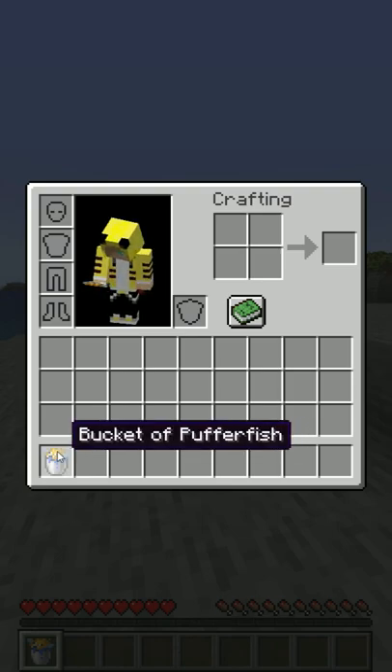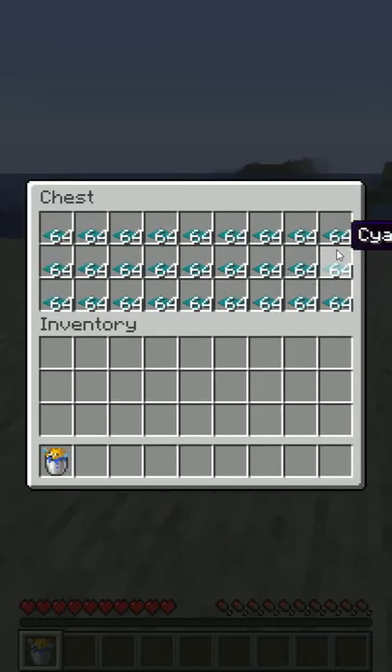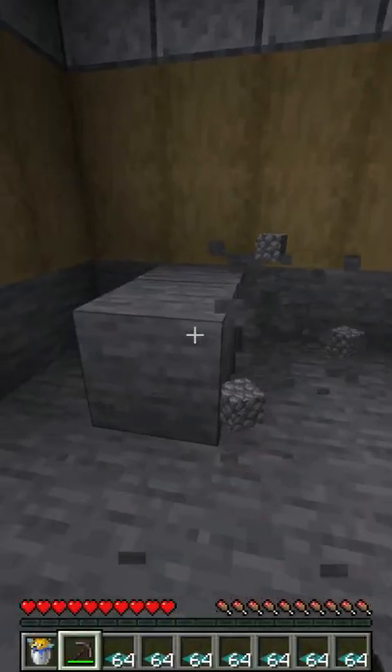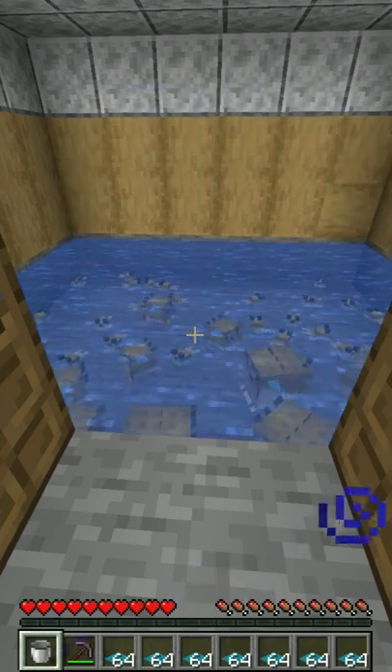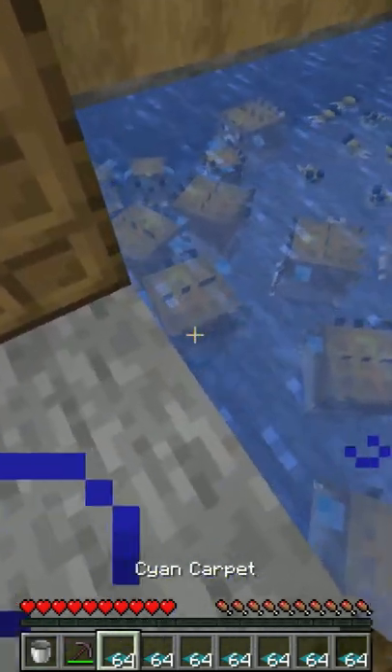Now, what do you do with this bucket of pufferfish? Well, get a bunch of carpets. Then break the floor at your friend's house. After that, release the pufferfish. The more pufferfish you have, the better. Now cover up the floors with carpets.